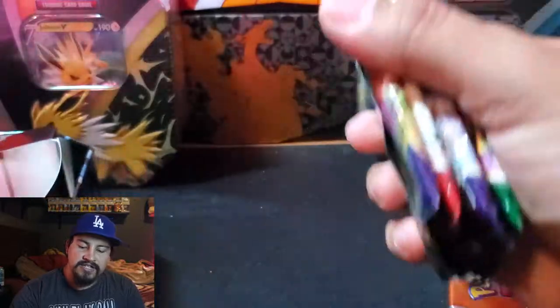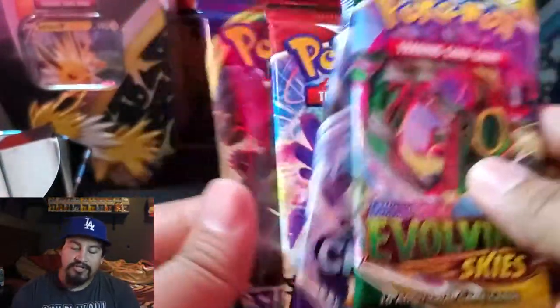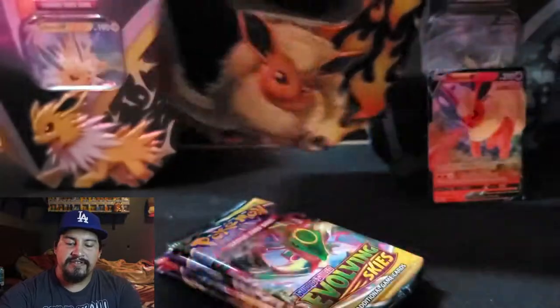And then we got our four packs here. Let's see if I was right. We have Evolving Skies, Chilling Reigns, Battle Styles, and it's Sword and Shield — not Sun and Moon. I'll take that. We have this generation's packs, so I'll take that.